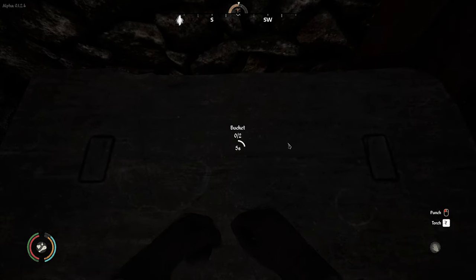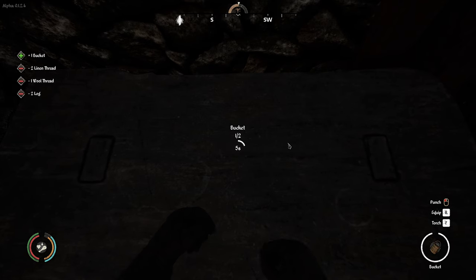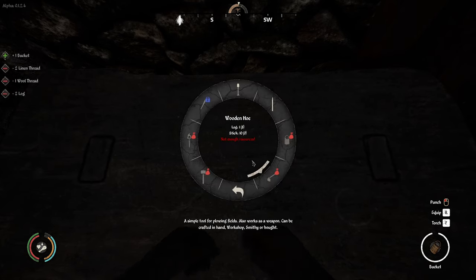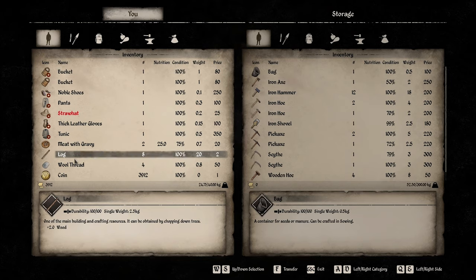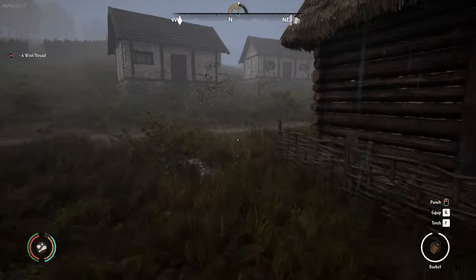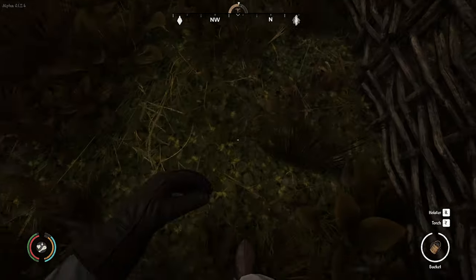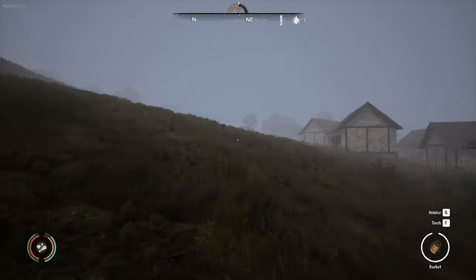We can make two buckets — so I'll make two of these. We'll go and see if we can get some milk. I don't know what we're going to be short — we're going to be short linen thread I think. We can get some more but I'm not that stressed about it at the moment. Throw a log and the wool thread in there, take this bucket up, put it in my hand. See if we can't grab some milk from these cows.